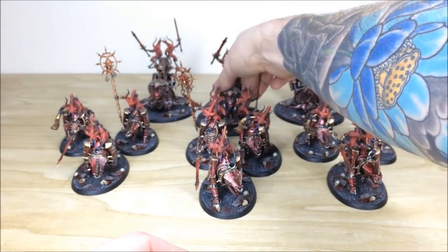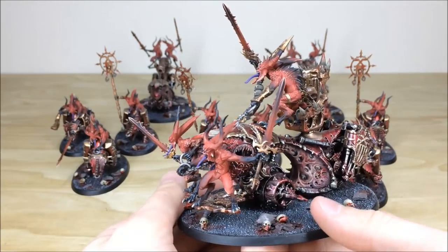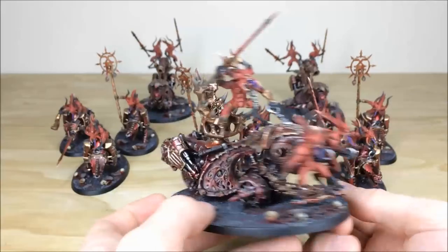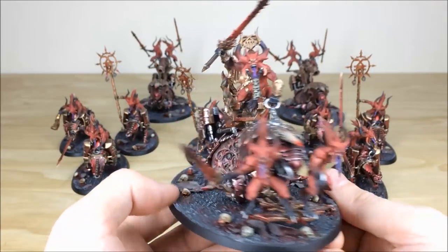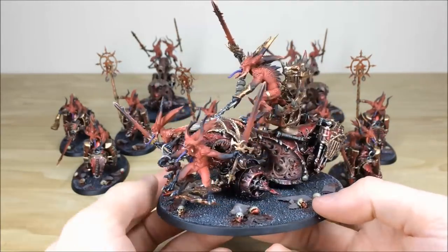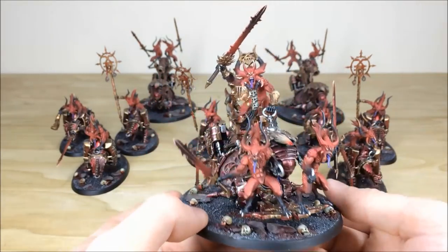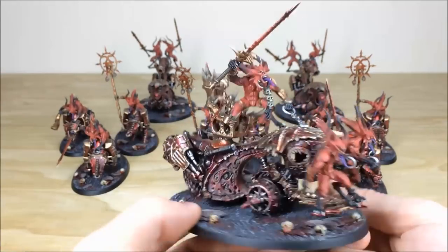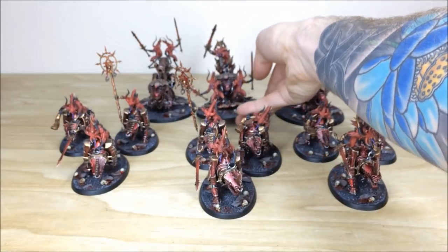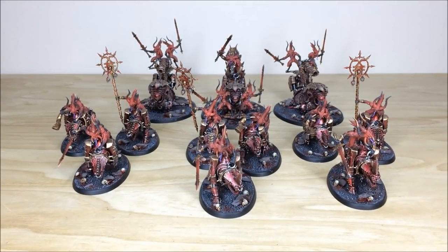The Herald on Blood Throne features two Blood Letters at the front moving forward, looking very menacing, with the Herald riding the vehicle at the back. There's lots of blood throughout, and all the detail work mirrors the Skull Cannons — skulls fully highlighted, nicely blended weapons on all three figures, and a really cool pose on the Herald. That concludes the majority of the force.